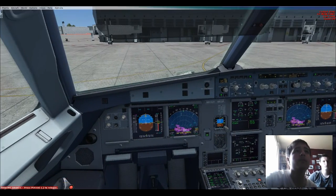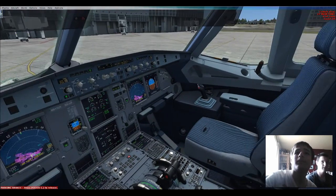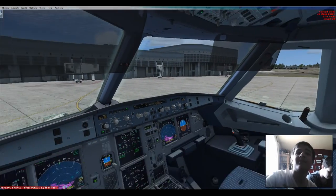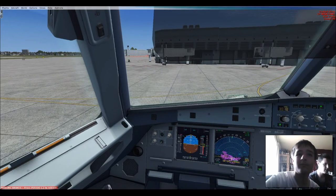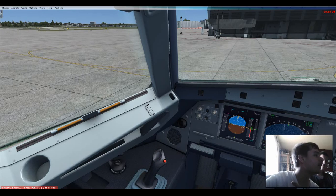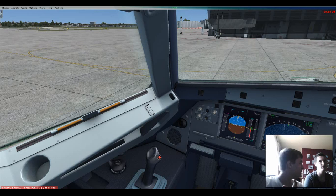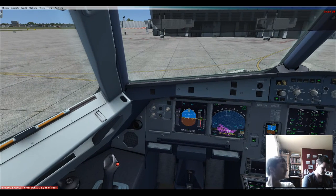It turned orange. Engine 1 is stabilized. Pushback is complete, captain. Parking brakes are set. Tow bar disconnected, steering pin is removed, all clear, signal on the right. Have a good flight. He does not sound like he's saying flight — more like 'have a good run' or 'have a good one.' I have to start the checklist.